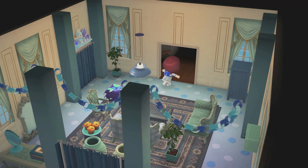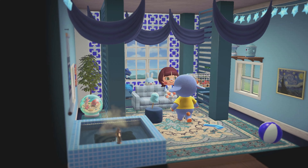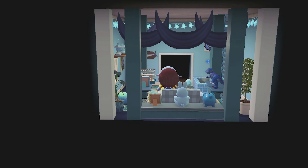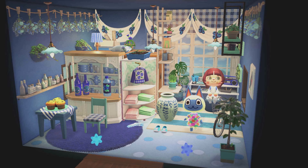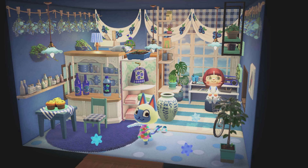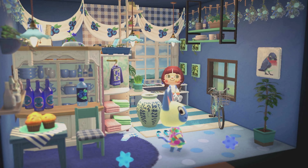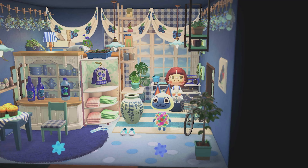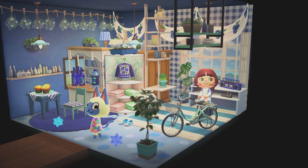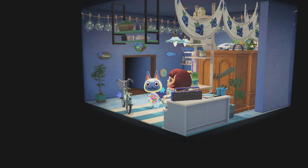We have some time left so let me just show you a little sneak peek of the villager homes. This is Dizzy's house - she fits so much in this little space, it looks incredible. Oh wow, look at Mitzi's house! This is precious - I love the curtains with the blueberries on them. And I love how she made like a little room over there, adding decor on top of those things. Extremely clever, you guys - this looks fantastic.